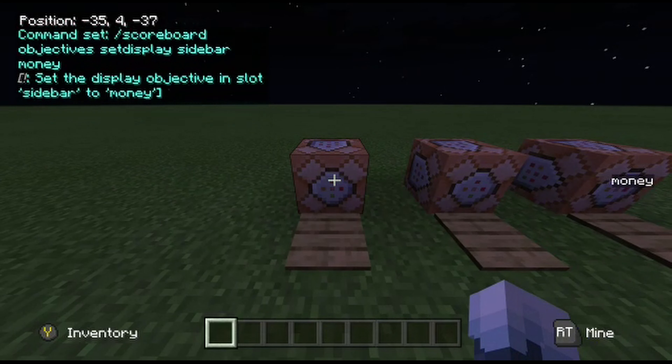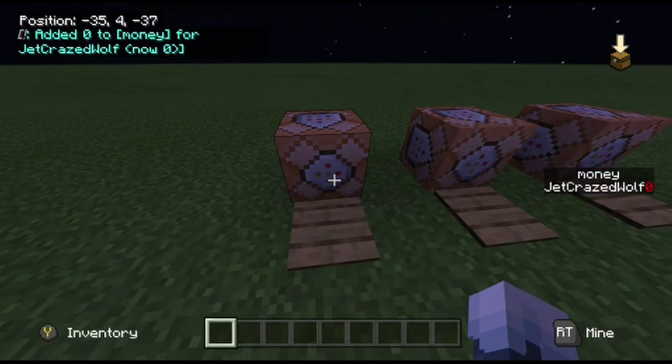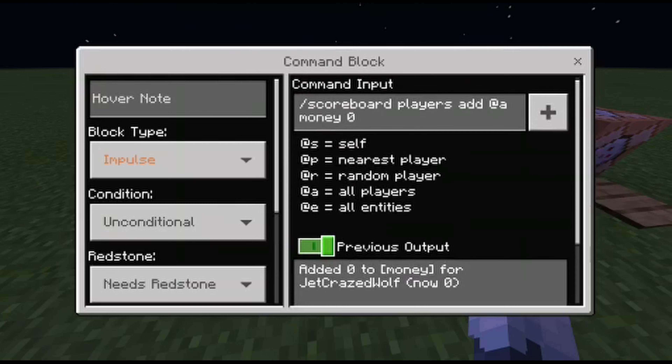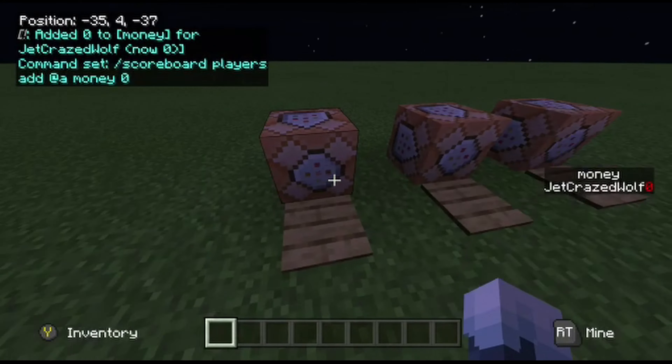And this one actually puts the player in. So you go into the command block and you do slash scoreboard players add — @a means everyone, @p is closest player, @e is all entities, and @r is random player. So slash scoreboard players add @a money zero — you don't want them to start with any money, you see.